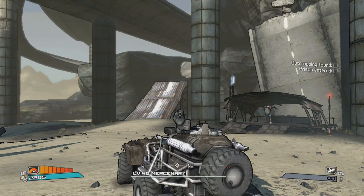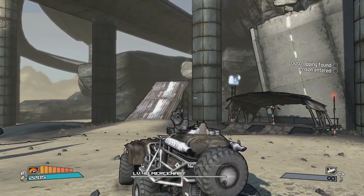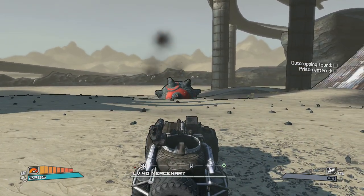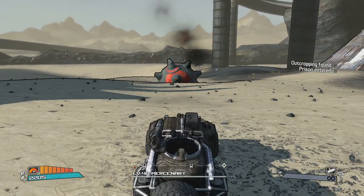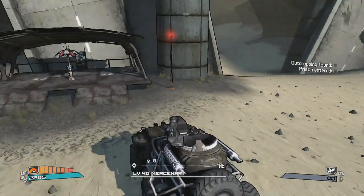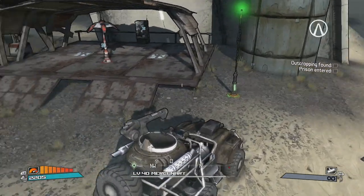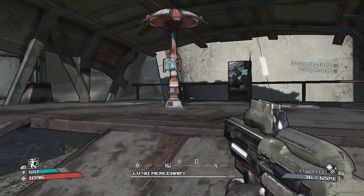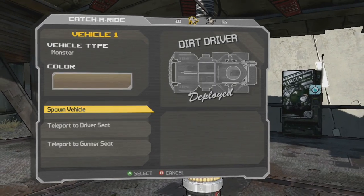Where you need to jump is up that ramp right there and through that hole. The main problem is this bomb right here, so you definitely want to destroy that. You can't make that jump in this type of vehicle — you have to take the racer, so you want to go into this carport here.